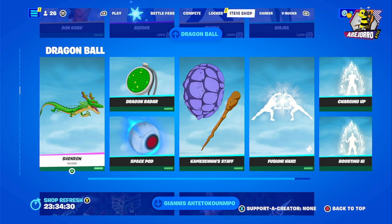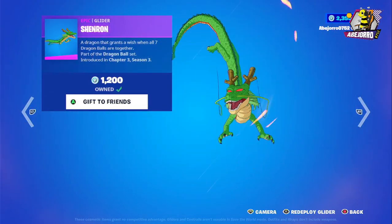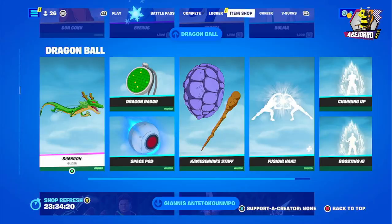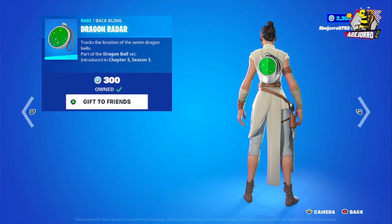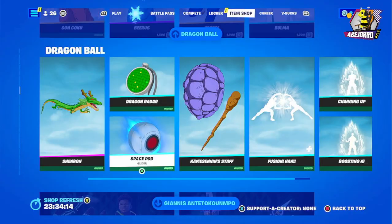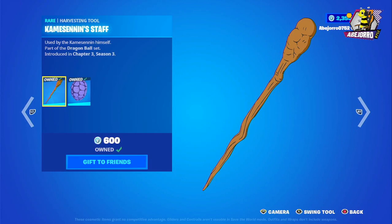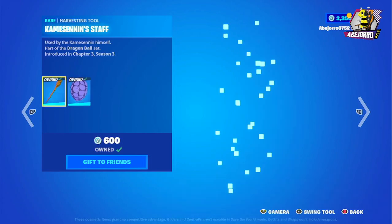Then we have the Shenron glider — we've reviewed this already. The price for Shenron is 1,200 V-Bucks, the back bling is 300 V-Bucks, the glider is 800 V-Bucks, and the harvesting tools are 600 V-Bucks each.